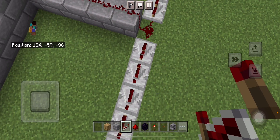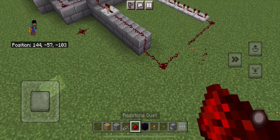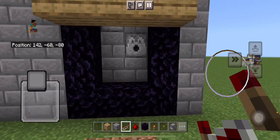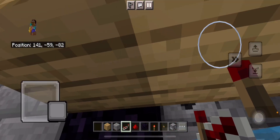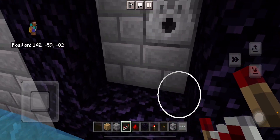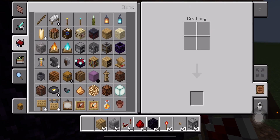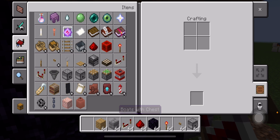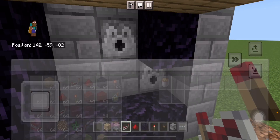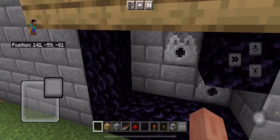So if I change that and then connect that up and place that, let's try that again — water, yeah, fire charge which then gets put out. And then let's try that again — water goes, fire charge comes, and we have our fully functioning automatic nether portal. This works on an old principle that would often happen if you didn't build a cobblestone generator very well.